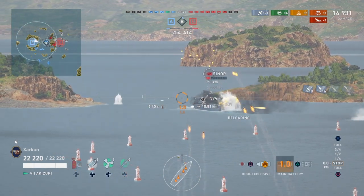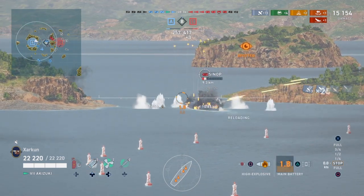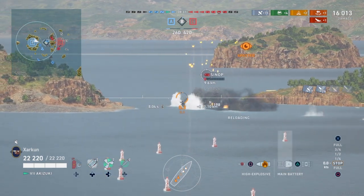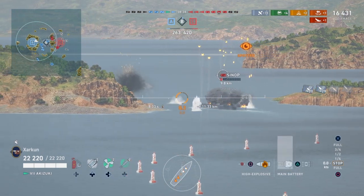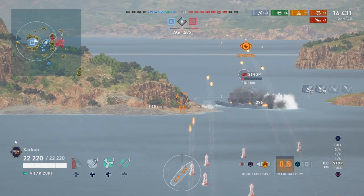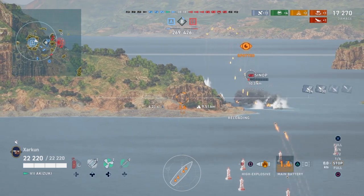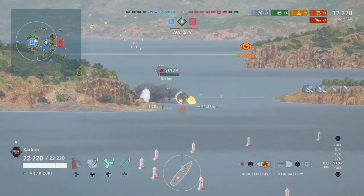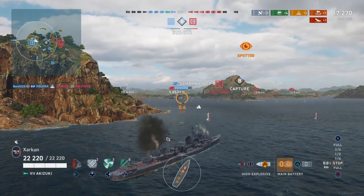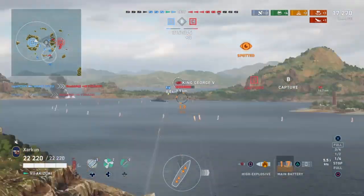Doesn't look like the Sinop is going to last much longer. Luckily for him, he is very heavily armored, and these Russian battleships are fairly resistant to high explosive shells — you tend to get a lot more shatters on them than on other nations' battleships. With the Akizuki that is especially pronounced; you can see the majority of my shell hits are, in fact, shatters. But we're still doing a little bit of damage on this Sinop, helping the Scharnhorst take him down. In fact, it's the Helena that spawned with us who takes him down.